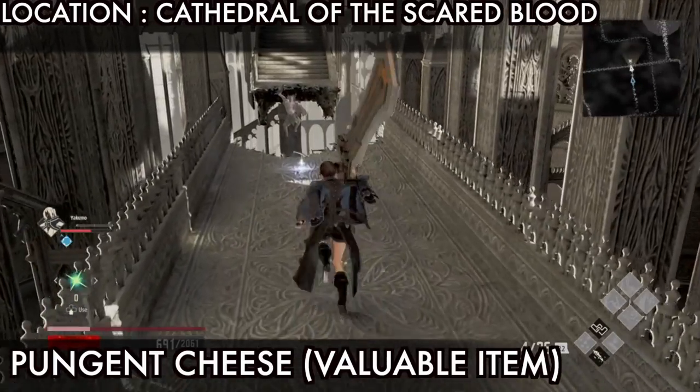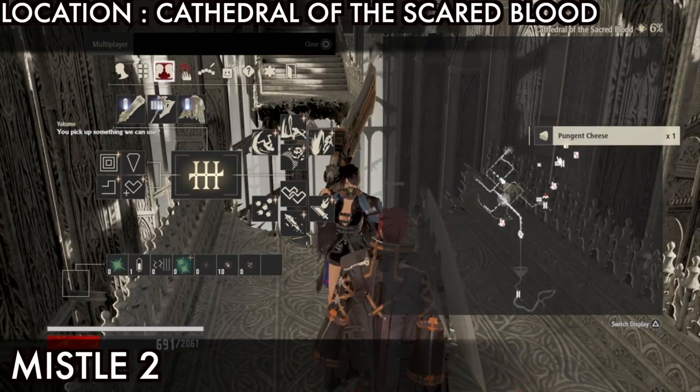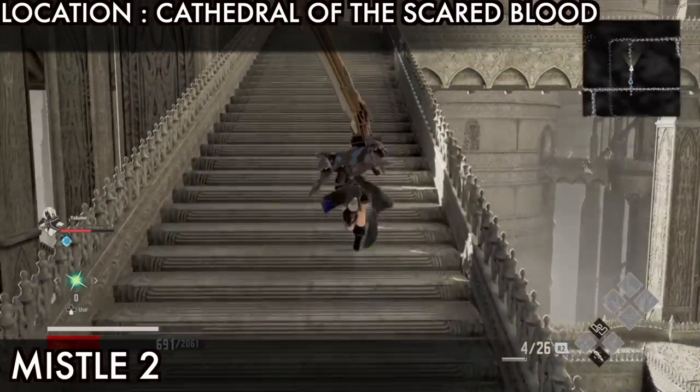Next is the penchant cheese - just come here and pick this valuable item. Next is missile 2, just go straight from here to the top.